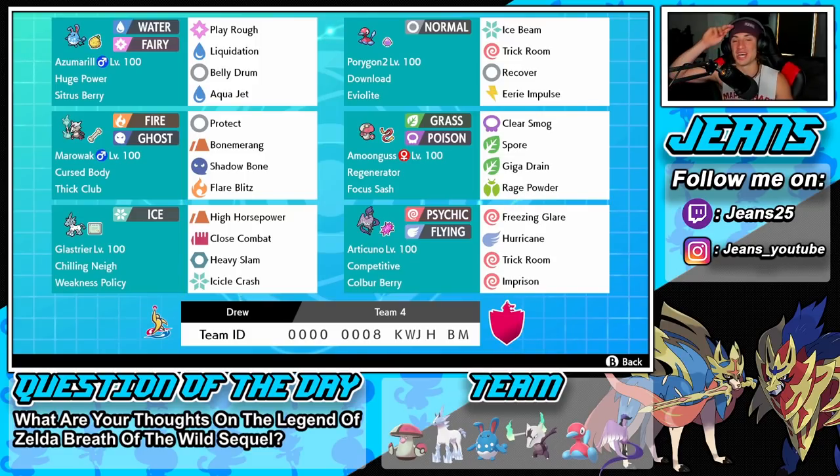This team today was sent in by my boy Drew — shout out to you for dropping this team in my Instagram DMs. If you want to leave me rental codes, leave them in my Instagram DMs, that is the best way to get to me. If you don't have Instagram, leave them in the comment section down below.